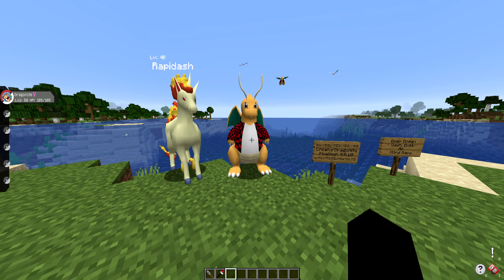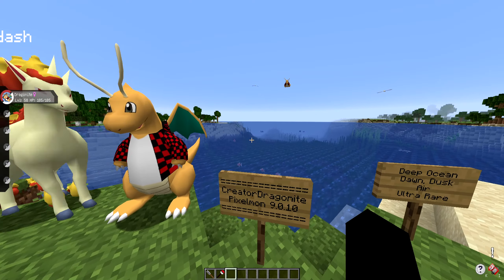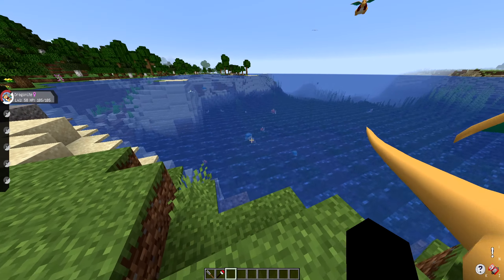That is really all there is to say on how to get the creator form of Dragonite. There's nothing too crazy about it — just make sure you're in a deep ocean biome at dawn or dusk, and it's going to spawn in the air. Do not think it's going to be underwater.